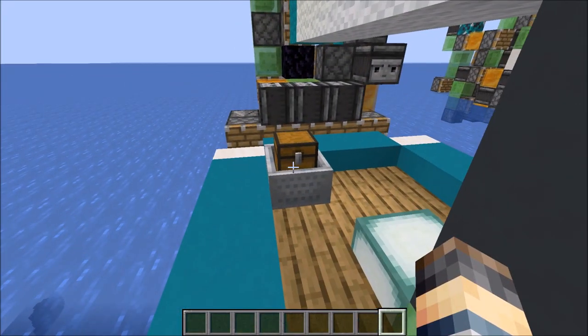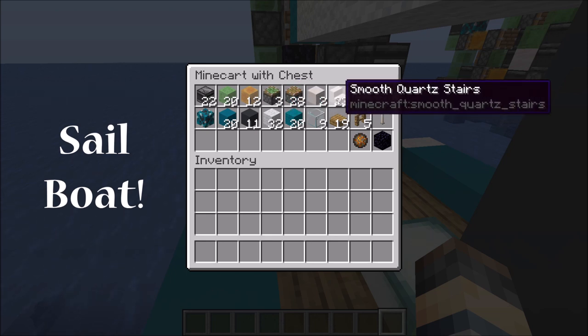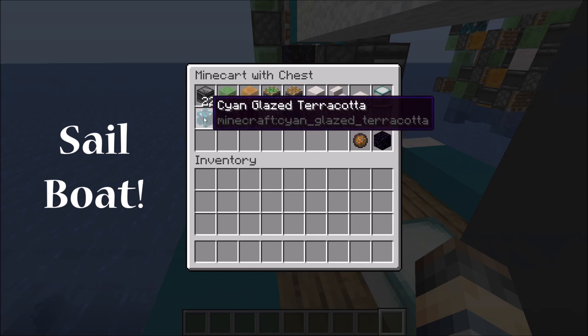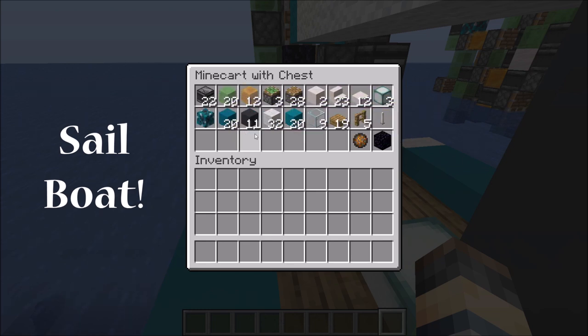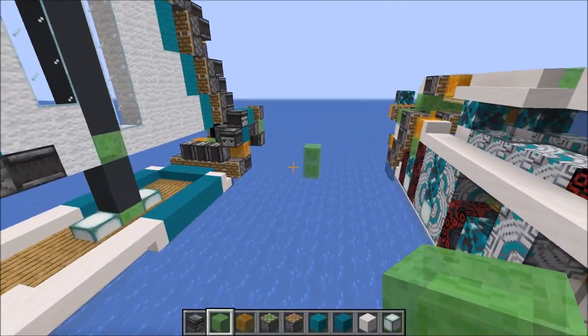For the sailboat you will need: 22 observers, 20 slime blocks, 12 honey blocks, 3 sticky pistons, 28 regular pistons, 2 blocks of choice, 23 staircases of choice, 12 slabs, 3 sea lanterns, 1 terracotta, 1 glazed terracotta, 20 blocks of choice for the overall color, 11 blocks for the mast, 32 and 20 wool for the sail, 9 regular glass, 19 slabs for the deck, 5 fences, and 1 end rod. This one is started with a fire charge and stopped with an immovable block.